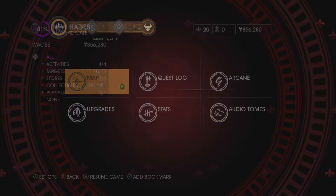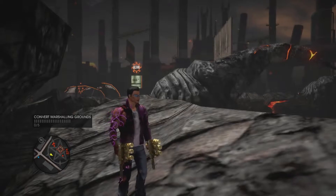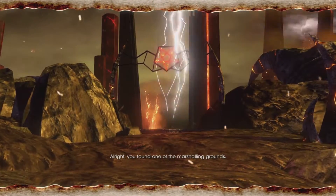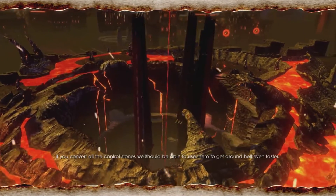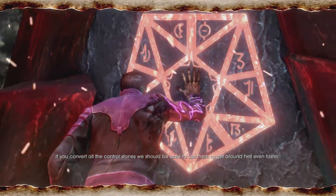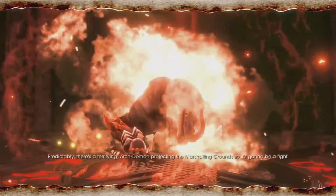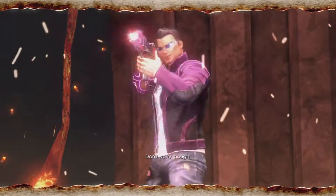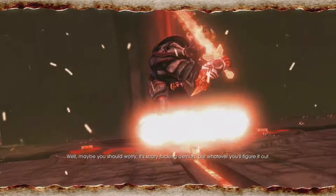We're going to select that and on the map there are 5 of these — this is the first one and the difficulty is easy. So all we need to do is jump in and Dane is going to show us what the deal is. You found one of the marshalling grounds. Satan uses these things to arm and send off armies to crush his enemies. If you convert all the control stones we should be able to use them to get around hell even faster. Predictably, there's a terrifying archdemon protecting the marshalling grounds so it's going to be a fight. Don't worry though — well, maybe you should worry, it's a scary demon or whatever. You'll figure it out.